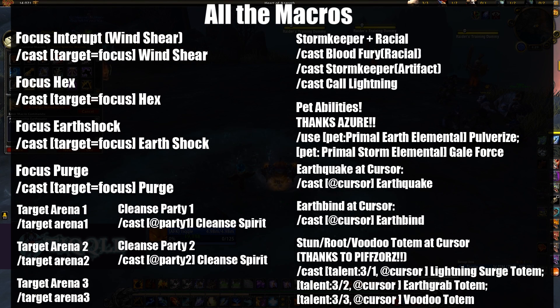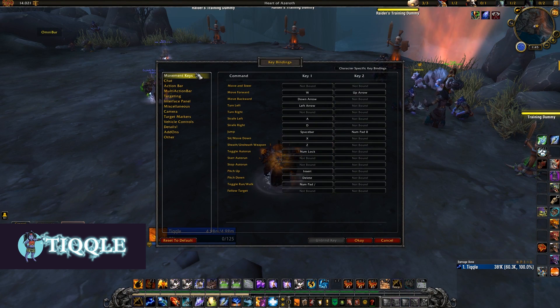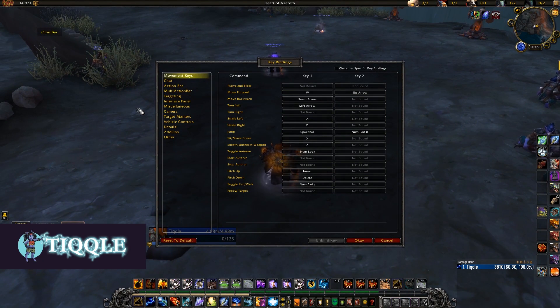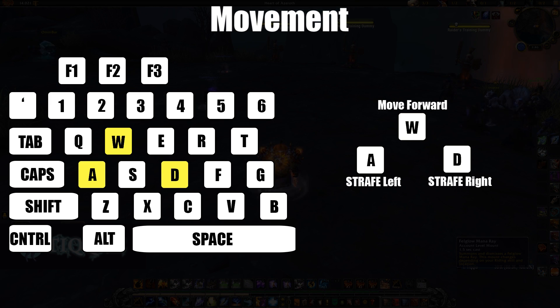Now we're going into keybinds. For movement, go to Options > Keybinds > Movement Keys. The most important thing to understand is keyboard turning is bad, and here's the fix. Set Move Forward to W, Strafe Left to A, Strafe Right to D, and Move Backwards — change it to down arrow or just unbind it entirely. That's all you need to change. That is my number one tip for movement.